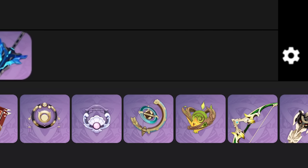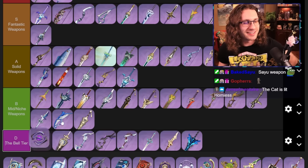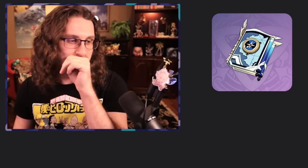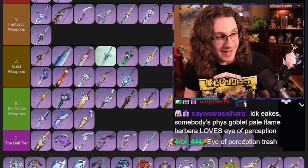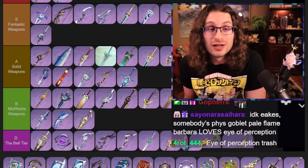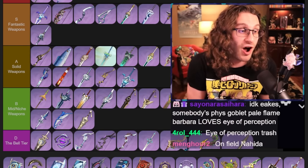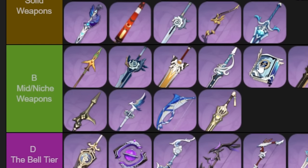We made it to the Catalysts. Eye of Perception — kicking it off into the goddamn D tier. Stop appearing in my pools. Mappa Mare — it's okay. It gives elemental mastery and then a damage boost, but not that many catalysts really want that combo. If they're Anemo, then the elemental damage doesn't help. And if you want the elemental damage, there are just better options. Not the most dog water weapon I've ever seen — I'll put it in the mid niche.